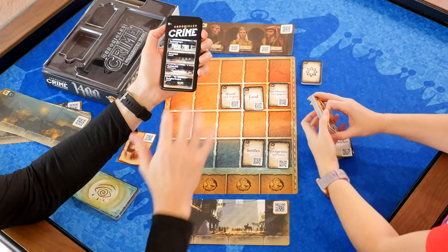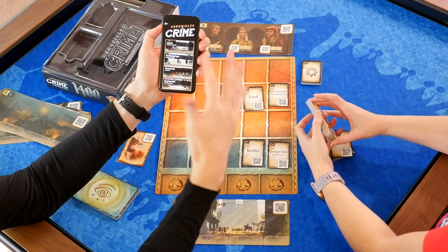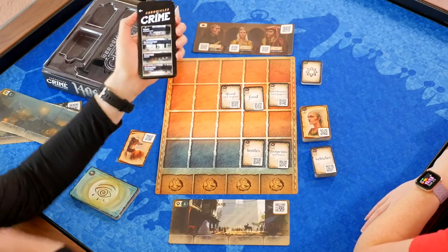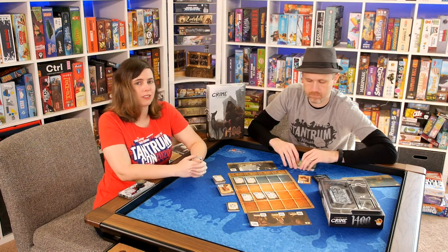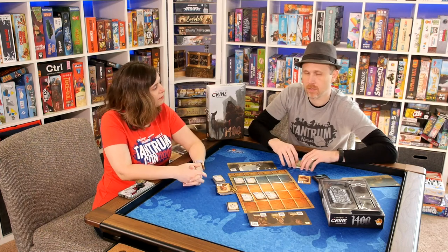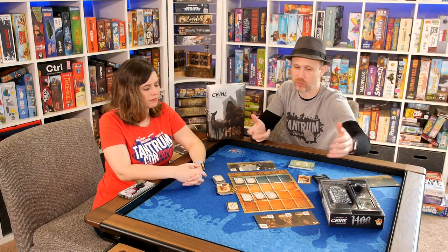This box, the 1400, has several scenarios in it: Missing Pages, Last Bath, The Divine Will, The Light in the Dark. Those are already available to play, and there are tutorials to walk you through it if it's your first time. I really enjoy the whole Chronicles of Crime — how it plays, the app, the cards, thinking through what location to go to, who to talk to. We can ask a person about another person and get more information. Depending on the path you go, the story is going to be slightly different in terms of what information you unlock.